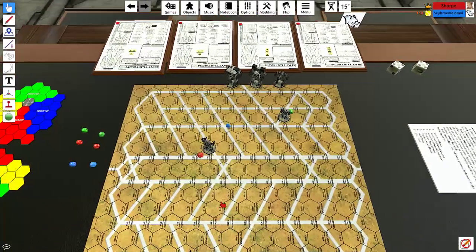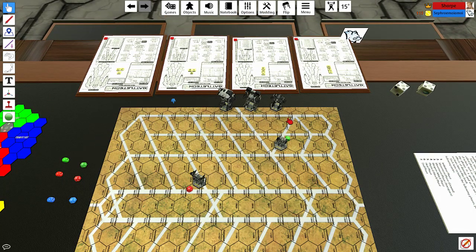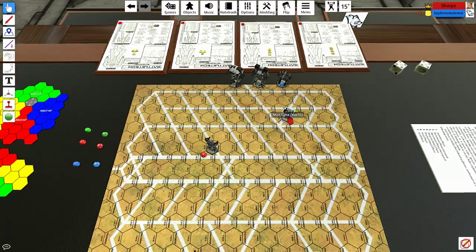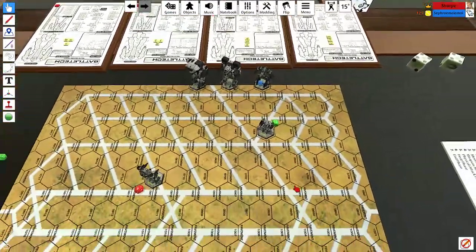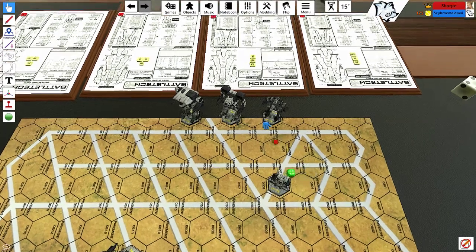It's Seth's turn to move his next mech — the one that already moved can't move again. Seth asks if he can just not move them. From off the map, he does have to move them at least one hex onto the map. The penalty for moving just one hex is the same as moving your maximum walking distance, but the evasion bonus goes up the further you move.